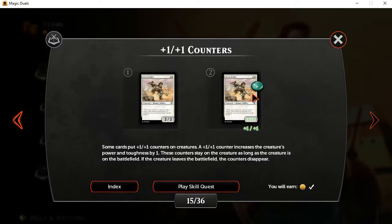The counters themselves are just a number of them attached. In this example there's only one, but that can go up and down, or as I said before, be completely eliminated by certain effects. But for now, let's go on to the actual skill quest.